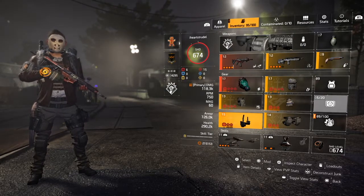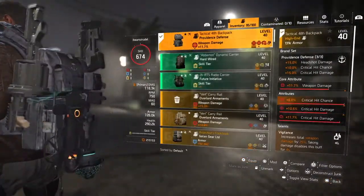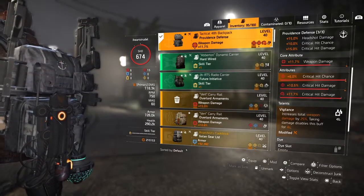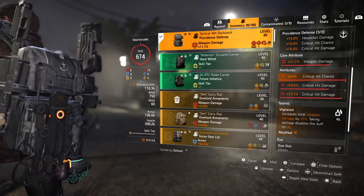Providence holster — pretty straightforward, all reds, nothing crazy. Backpack with Vigilance — obviously taking advantage of that 25% boost. Providence again, so we're taking advantage of the three-piece Providence buff: the headshot damage, crit chance, and the crit damage.